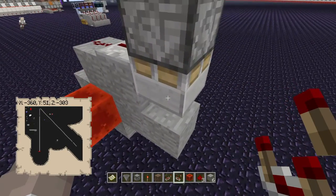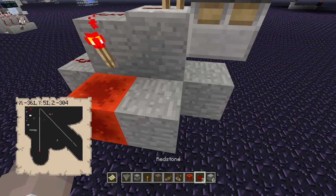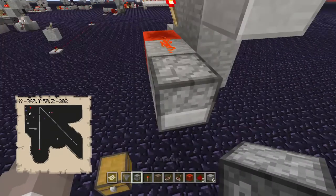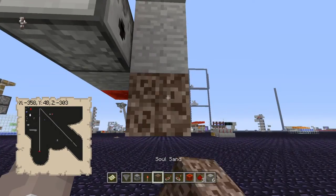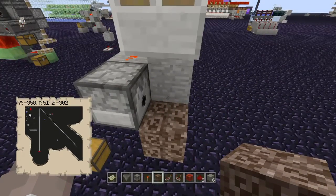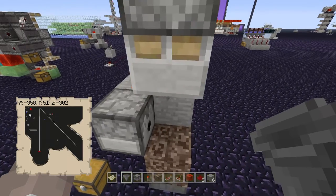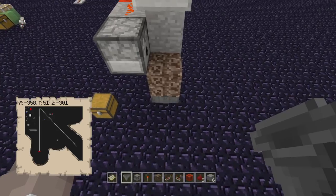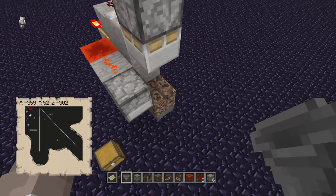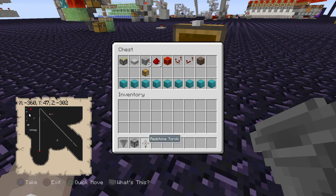Now, to get our shulker boxes placed here on a regular basis, we need a torch there, a block of choice here, some dust, then place the dispenser there. We also need soul sand right there for it to be dispensed onto — mainly because when it gets crushed, the items will partially get sucked up and your hopper underneath will pull them through. You don't need an elaborate system or extra pistons — just one piston to crush. Less lag, always a good thing. And you'll want to throw a chest in there too.